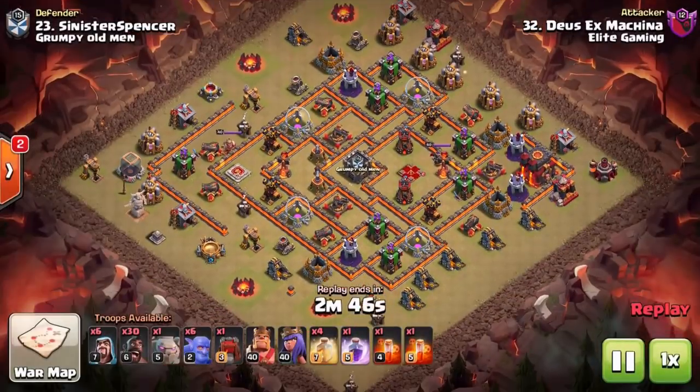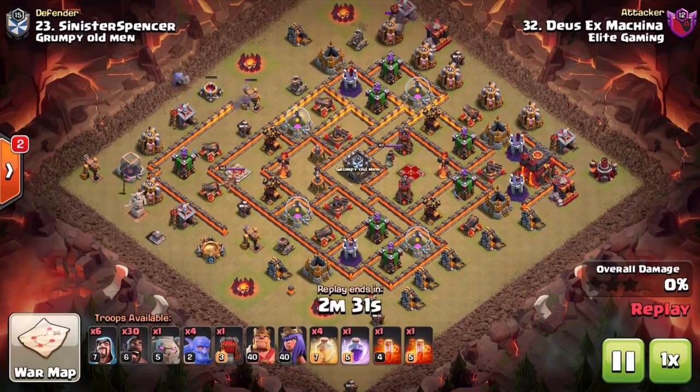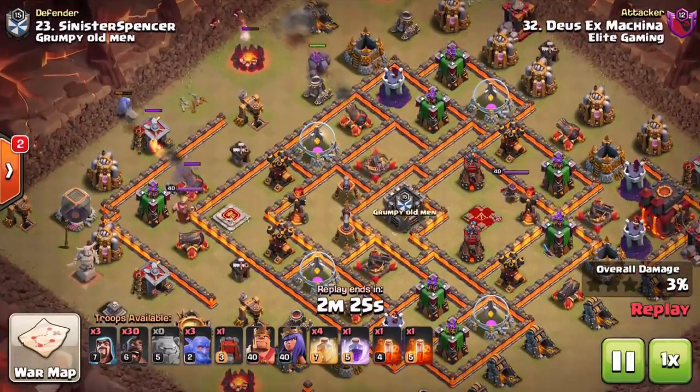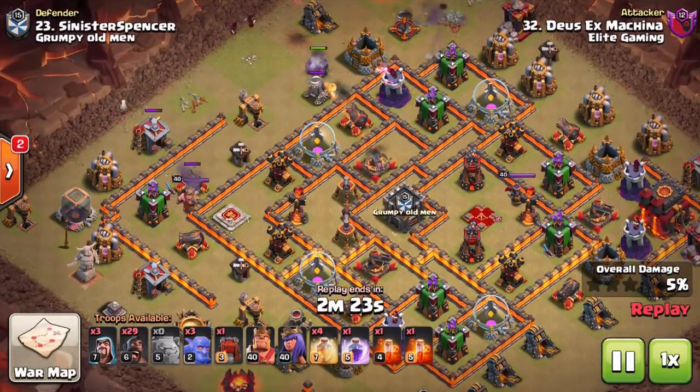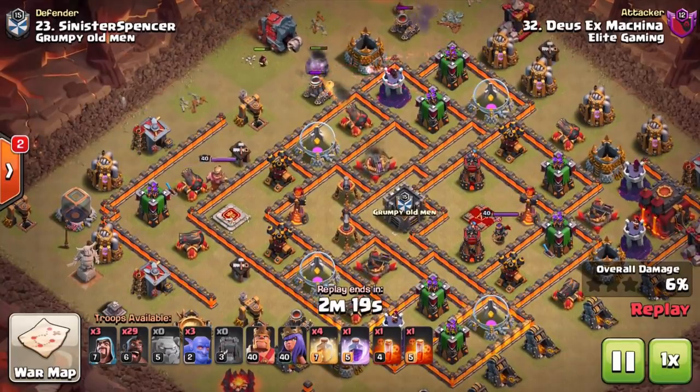Moving down to the next one — we have a bunch of them for you today. You will see that bowlers are used alongside the kill squad. That's kind of natural — alongside the heroes, bowlers can provide so much damage. And as you can see in this example, a rage spell is going to be used, definitely something you want to consider. You also want to think about — in this example we're taking a golem alongside that kill squad.